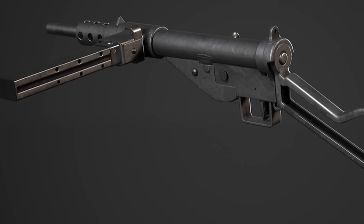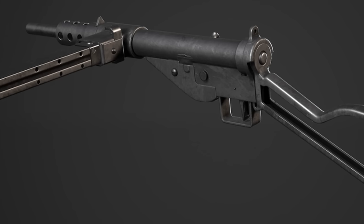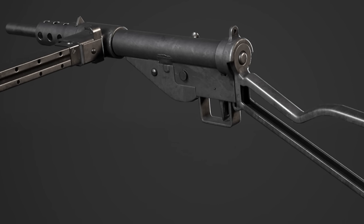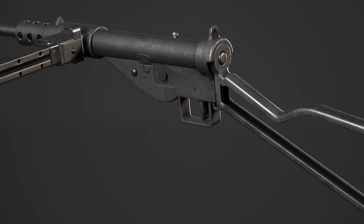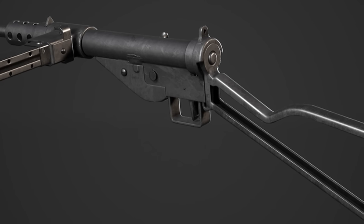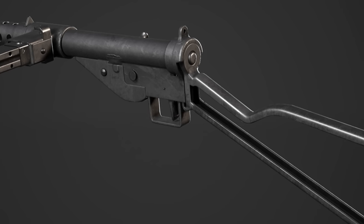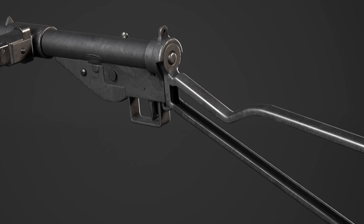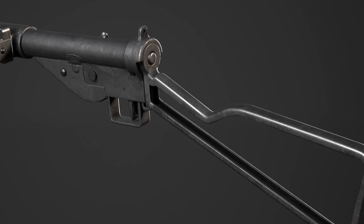The Sten is probably more well-known than the Lanchester. Even when I was going through theories of what weapons could come for the British faction, I didn't even think about the Lanchester. But the Sten is coming and it's pretty much developed as a cheaper alternative to the Lanchester SMG. It was also a lot cheaper to produce the Sten than getting the Thompsons from the Americans — apparently the Thompsons were about $200, while building a Sten would only cost about $11.